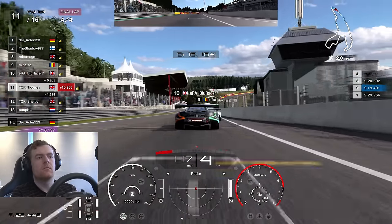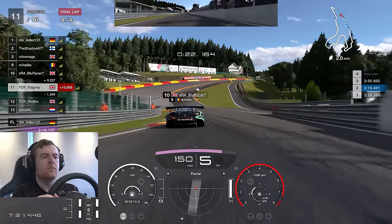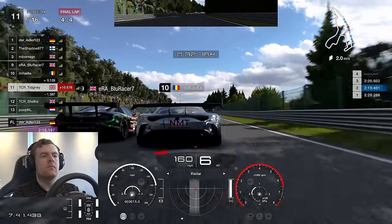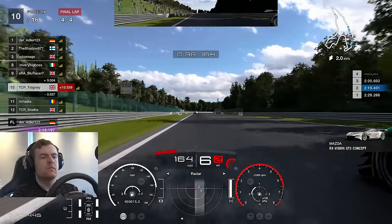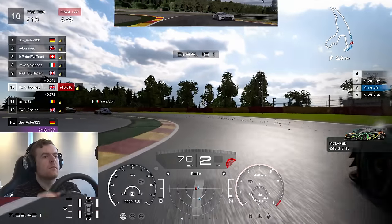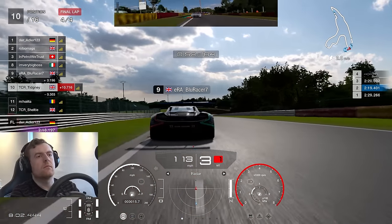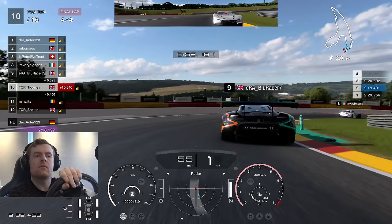On to the final lap, heading towards Eau Rouge. I was anticipating a big run on both these drivers, trying to plan it accordingly — making sure I had a big enough gap to really get the slingshot on both of them. I knew Blue Racer was going to go for the move but I knew I could get both if I tried. Hatter goes right, Blue Racer is in the middle going defensive. So I go down the left-hand side — three wide towards La Source. Side by side again with Blue Racer. Second time's the charm, going to try and keep it around the outside.